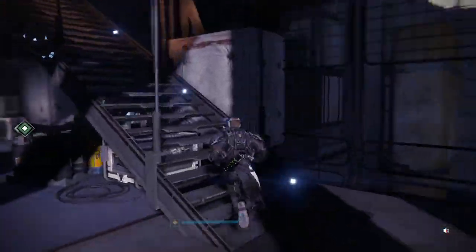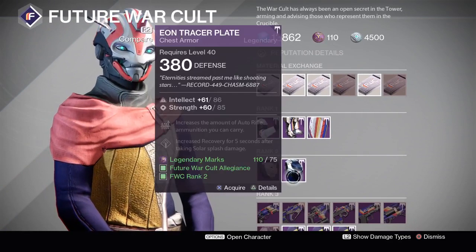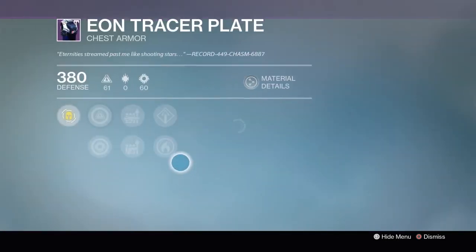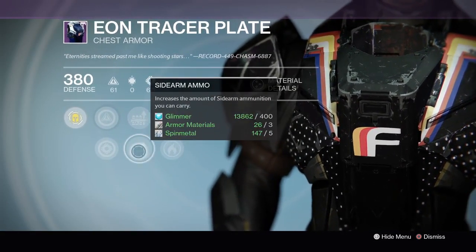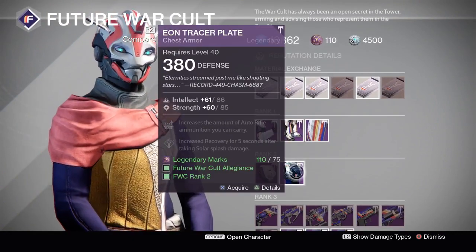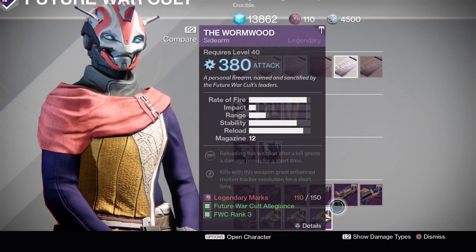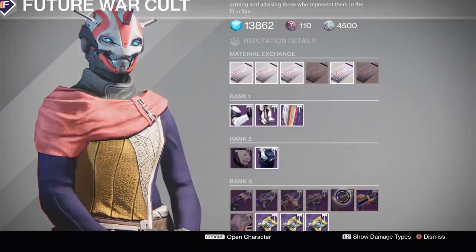Now heading up to the Cult of Osiris. Currently pledged to the Cult, they have the Chess Piece chest armor and the Wormwood sidearm. The Chess Piece is an absolutely insane roll - only one point away from perfect - and it has Solar armor. I'm a Solar Titan, so that's perfect for me. It also has sidearm ammo, not necessarily the best, but manageable. This is perhaps the most impressive armor piece of everything currently in the tower.